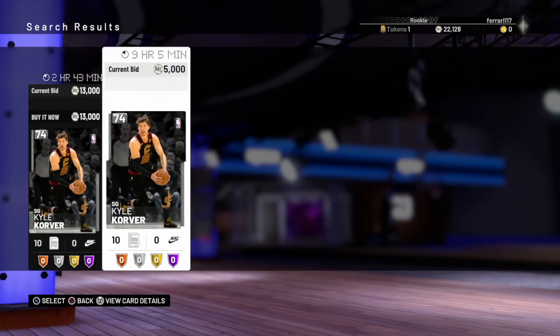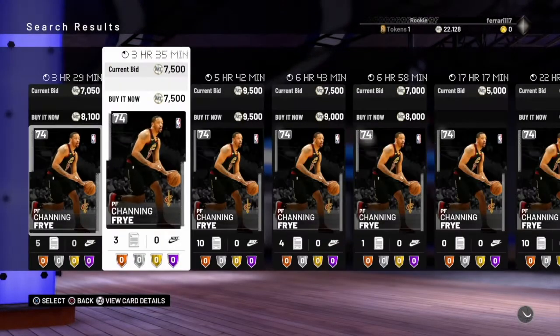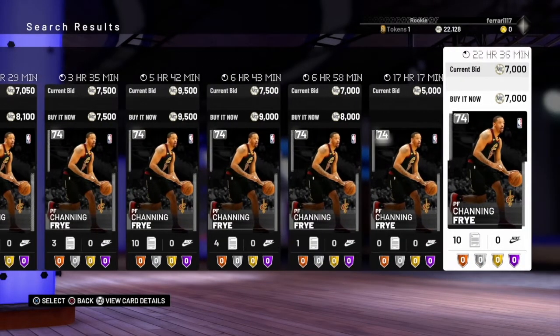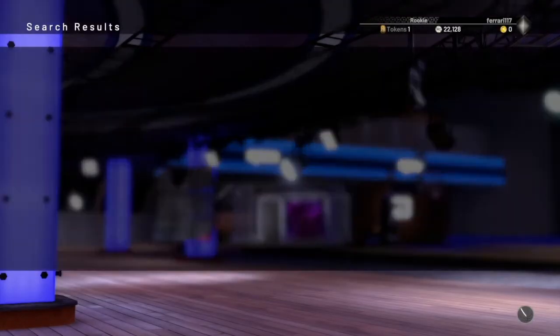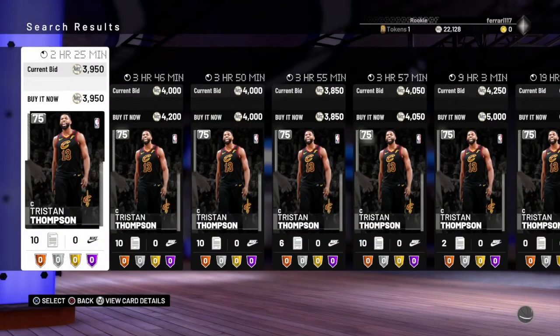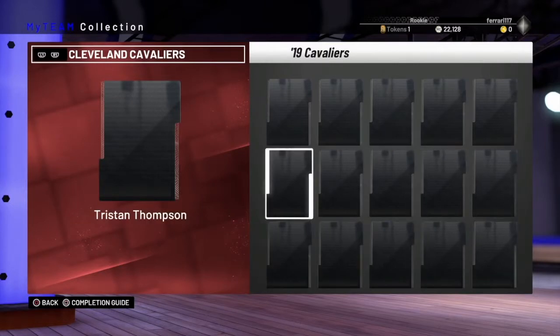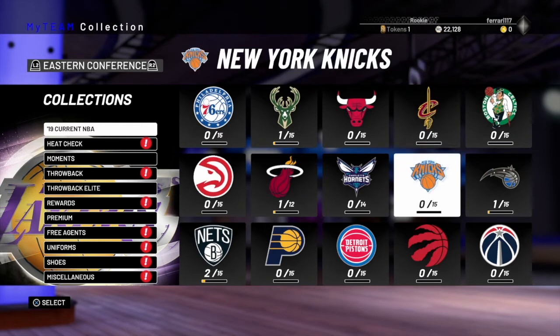Kyle Korver has only two up and the lowest buy-it-now is 13k — this guy is so expensive, it is unreal. Channing Fry at 7k, Sedi Osman at around 5k, JR Smith at 3.5k, and Tristan Thompson rounding it off at 4k. So this collection is super expensive and some of these players are just ridiculous. You definitely want to keep your eyes widely on the Cavaliers set because that is one where the most players have good value.